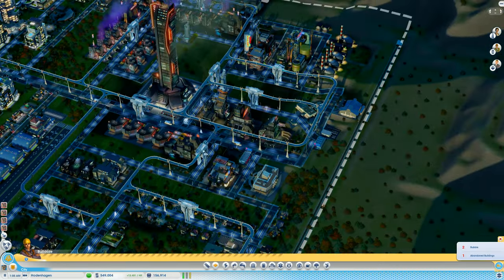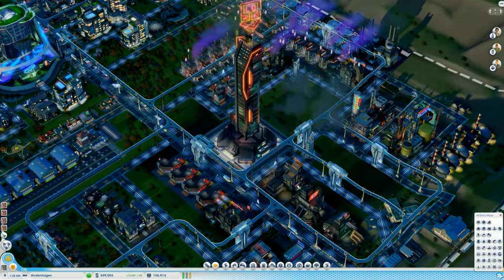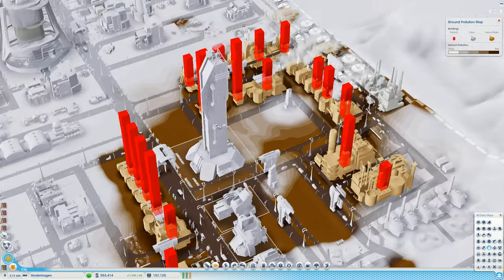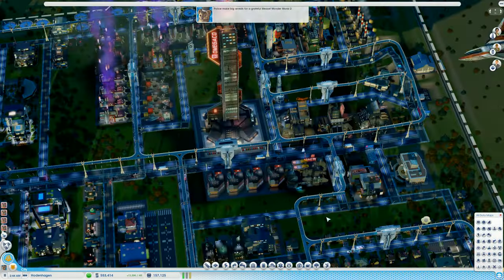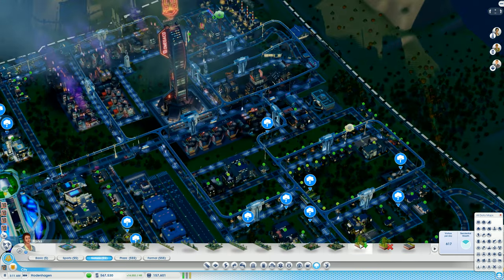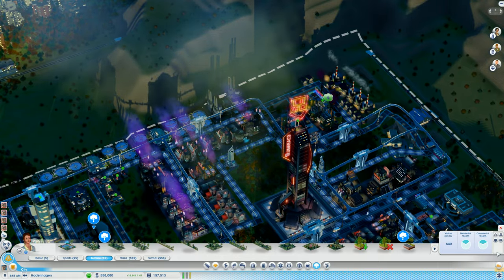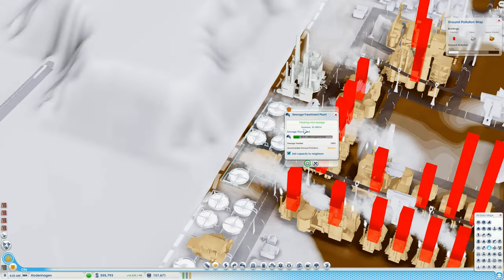I'm still considering removing a little bit more. Remember - these things put the pollution back into the ground when you destroy them, so that is a little concerning. That's air pollution. I'm still considering replacing things - the Omega co-factories - more into the corner, because they are so close to my residential area. It would be a good idea to replant a few trees while I'm at it. Those are all dying - that's never going to go away. It would make sense next to the sewage plant though - they don't usually generate ground pollution, do they? No, they actually don't.